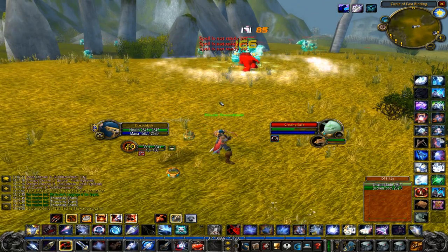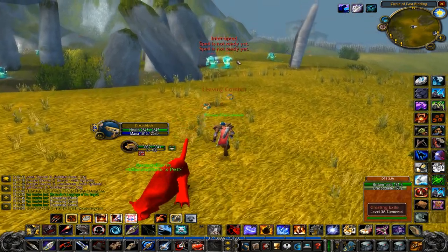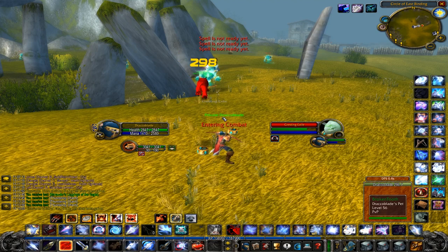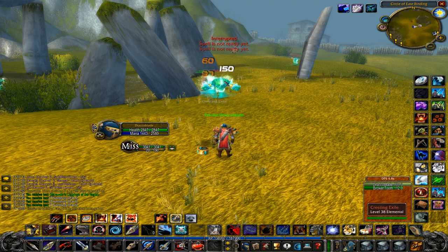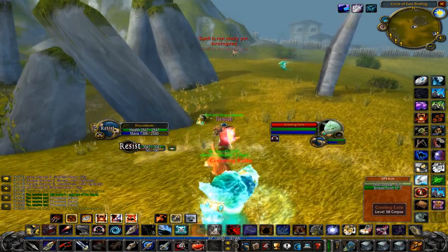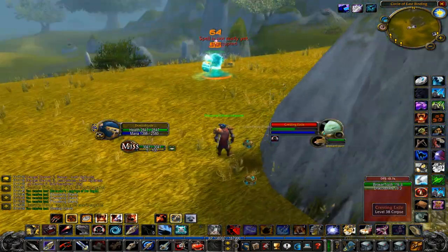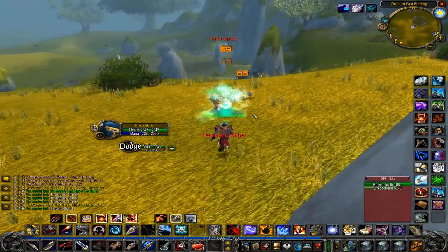The Cresting Exiles also drop a lot of Enchanted Water, a Mana Drink requiring level 25. This is useful for Mana users regenerating between mob spawns, and you can sell them to friends, guildies, on the Auction House, in Trade Chat, or send them to an alt. It's especially good for any Mana-based class that isn't a Mage, and the Mana Drink is actually pretty decent relative to your level.